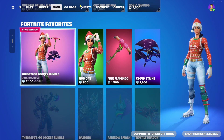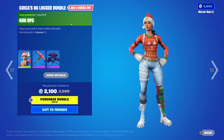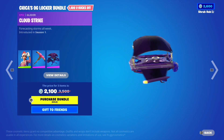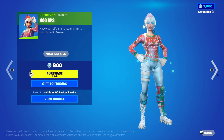Then we have the Cheetah's OG Locker bundle — it's brand new. It comes with the Nod skin from Season 1, pretty nice skin. Then we have the Pink Flamingo from Season 1, and the Cloud Strike glider from Season 1 — it's very nice and it's also animated, the lightning will show — yes, pretty nice.